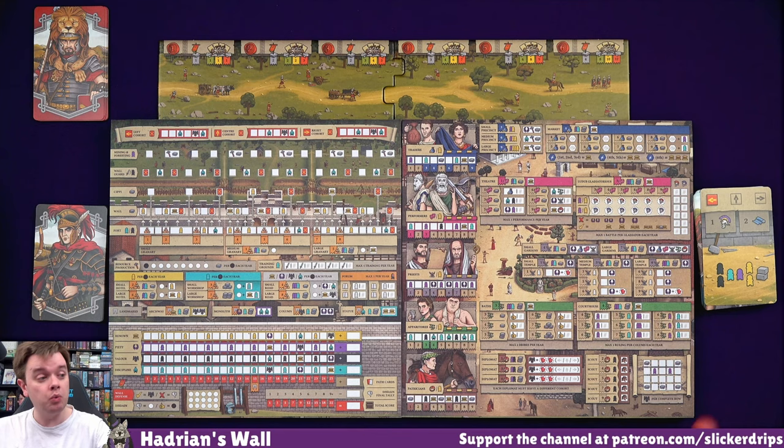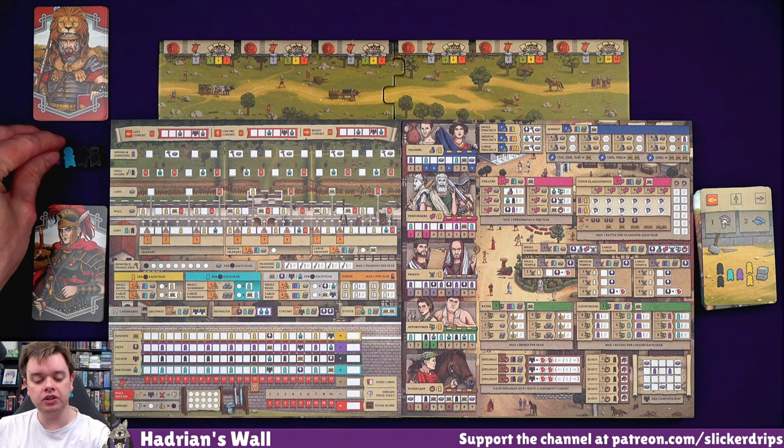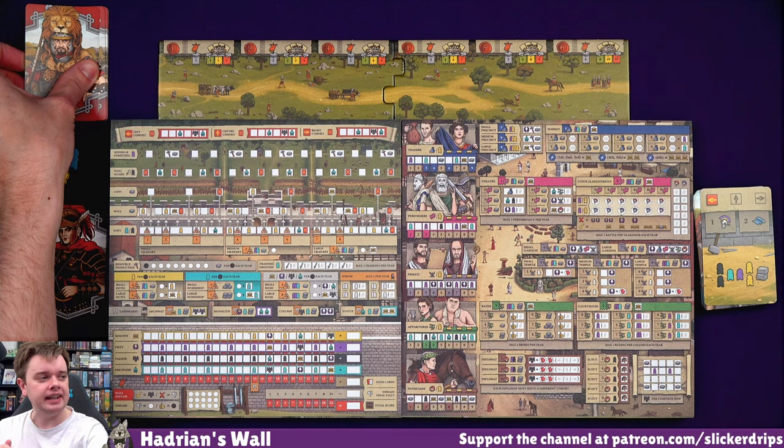So the black ones are soldiers, the turquoise ones are builders, purple are servants, and yellow - they're civilians. And then we also get two bricks - two resources. And then we get the top two cards from our player deck.